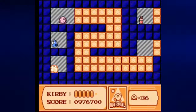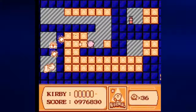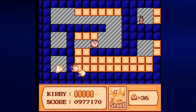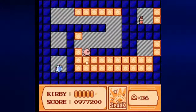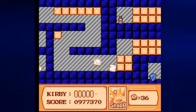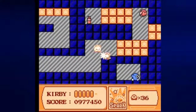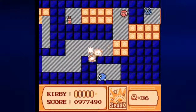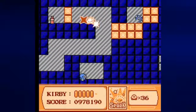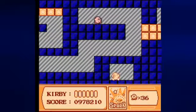Well, the best part is yet to come. Let's slide through these blocks so that way we can get the Spark ability. Now from here, we need to make our way down and try not to get blasted by that fire enemy there. We're actually going to need Spark for what we're about to do. Let's go ahead and get the Pet Brew, because why not? Might as well stay as close to high health as possible.